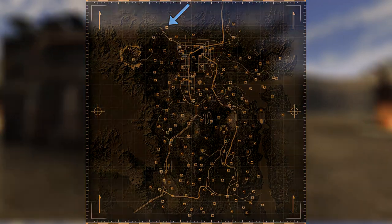Next up is Brooks Tumbleweed Ranch. Head into the building and make your way to the bathroom on the left. On a shelf next to a Sunset Sarsaparilla bottle will be the cap.